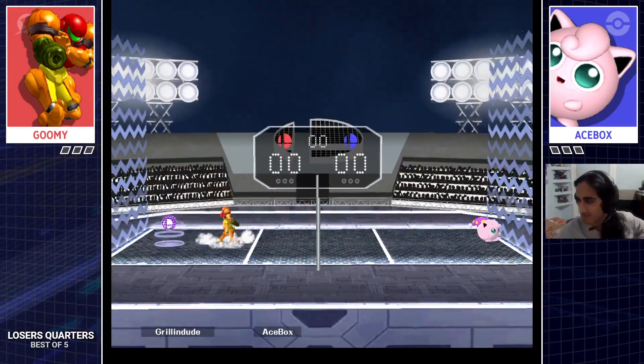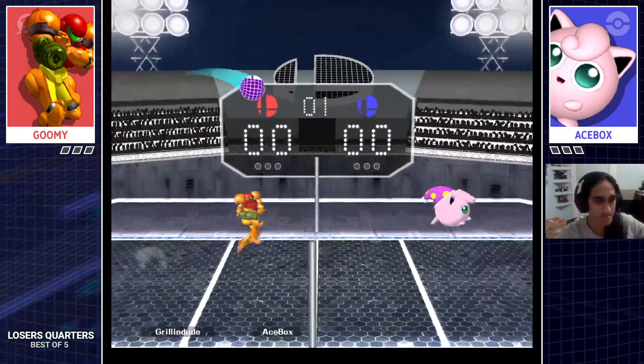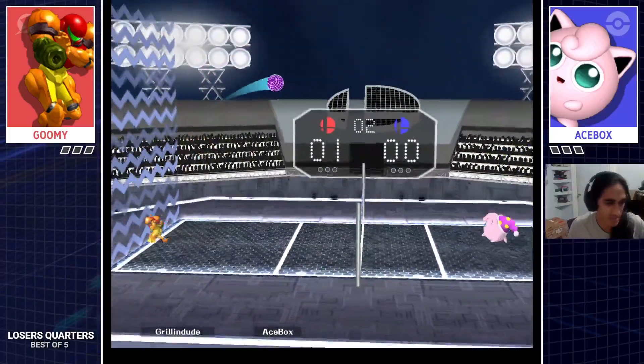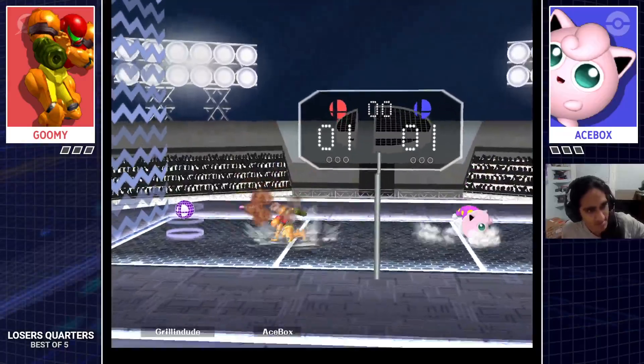Alright, we got Loser's Porters. Let me lower the volume a little bit. We got Grilling Dude himself, A.K.A. Gumi, against H-Box, A.K.A. Ace Box.